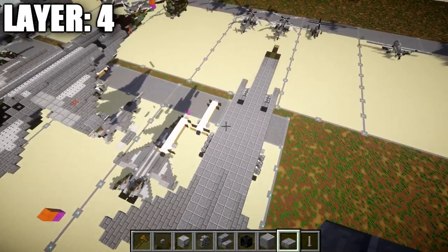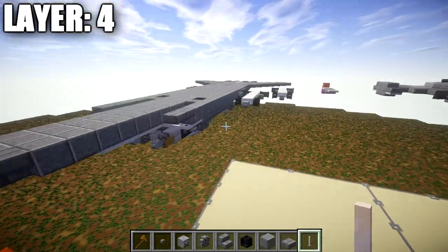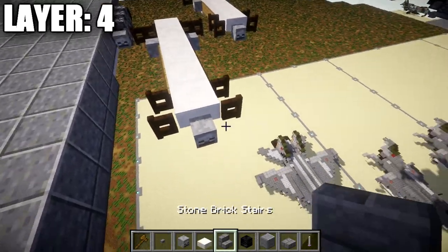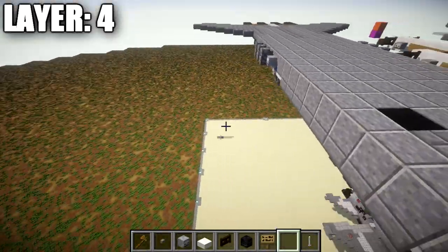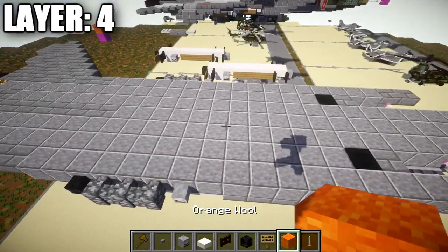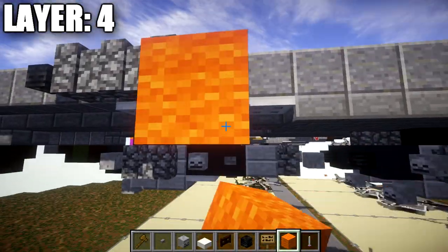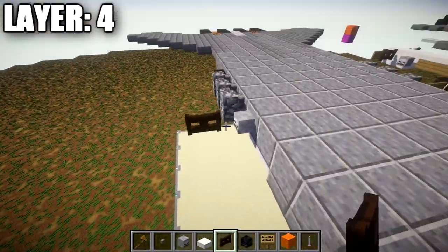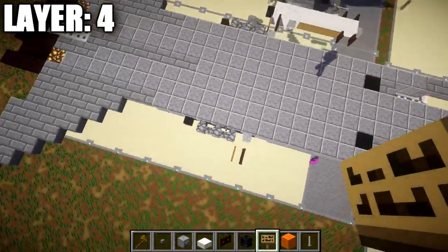Moving into the air-to-air missiles mounted on the wings: the design is simple and traditional. Go to the skeleton skull on the wing. Place a dark oak wood fence gate coming off the front of it, then a sign on the side of the fence gate toward the rear of the aircraft. Then place a quartz full block next to it, and a quartz upside-down stair coming off that block.